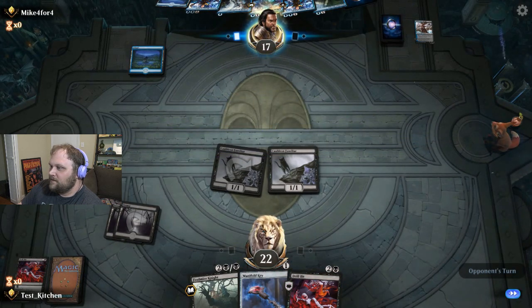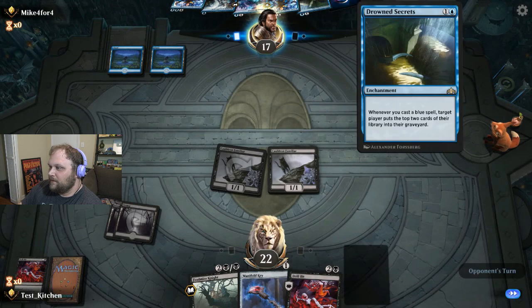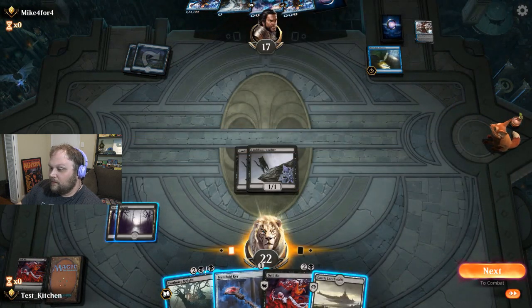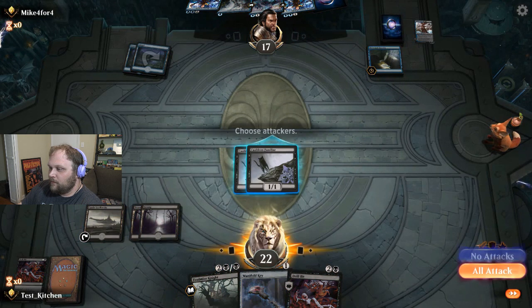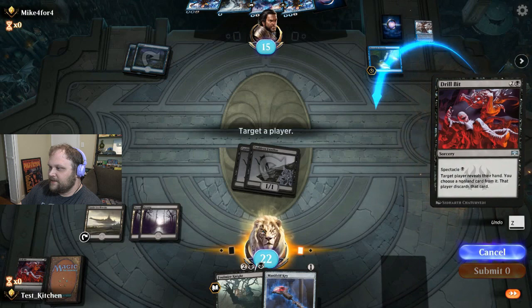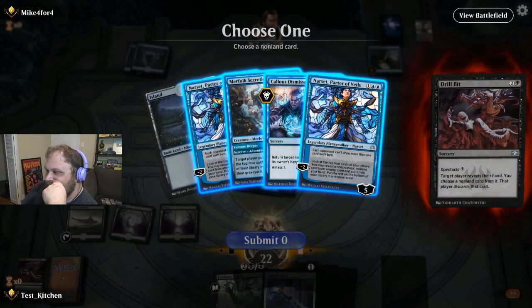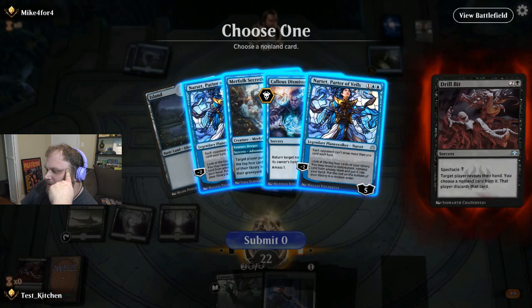Say go to Mikey 4-4. Two lands - so what do you do on two lands here? You Drown Secrets. We got our third land, Castle Locthwain in here, and I guess we'll just get through with the kitty cats and Drillbit a second time. This time he gets Narset no matter what. And Narset could really cramp our Midnight Reaper style, but we don't have a Reaper right now.